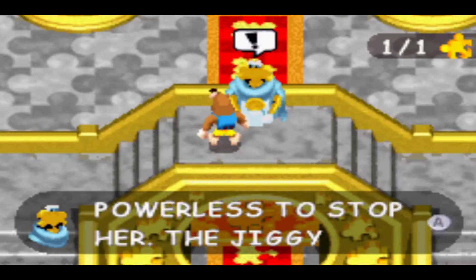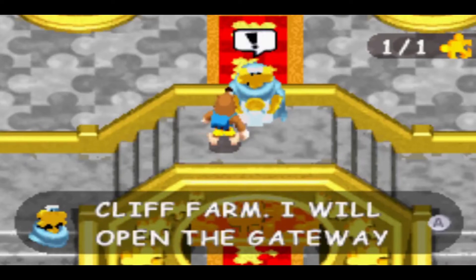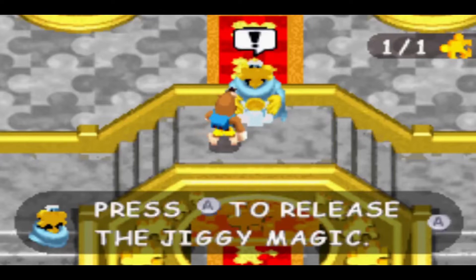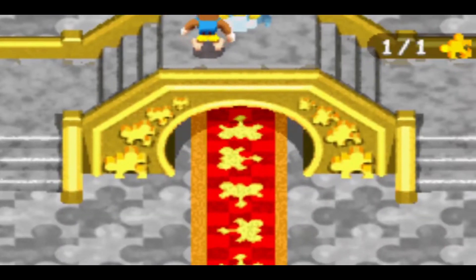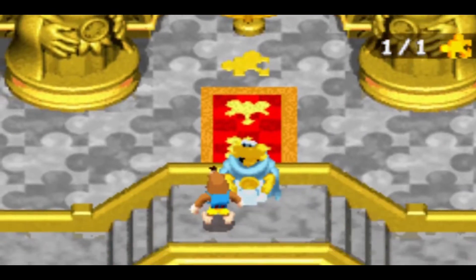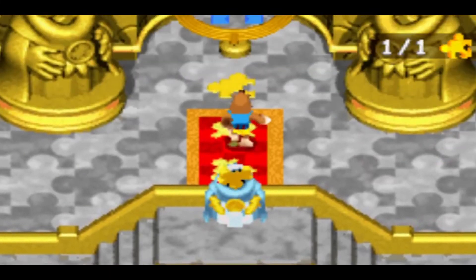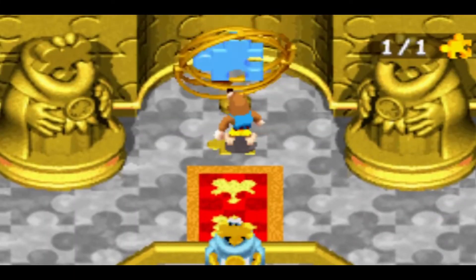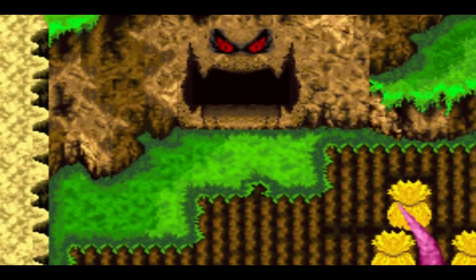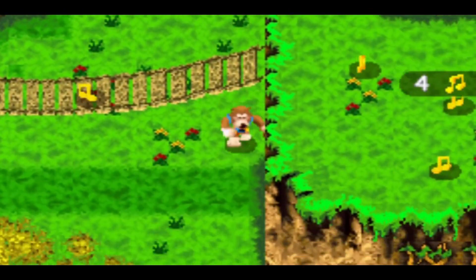Banjo-Kazooie: Grunty's Revenge released on the Game Boy Advance on September 12, 2003 in North America, and on October 24, 2003 in Europe. The first thing I noticed about this game when it released was just how visually impressive the graphics were. While many games stuck with a side-scrolling view or some stylized pixel art for their Game Boy Advance games, Grunty's Revenge wanted to emulate its Nintendo 64 counterparts as best as it could, going with a top-down view to make levels feel like explorable 3D environments and giving the characters as close to a 3D effect in their sprite work as possible. To this day, I still find the style really impressive.